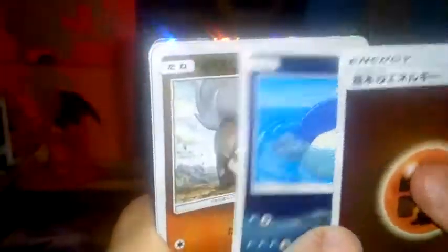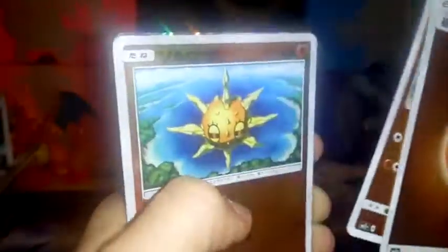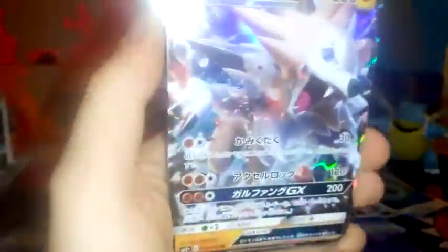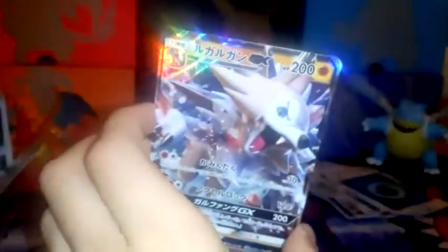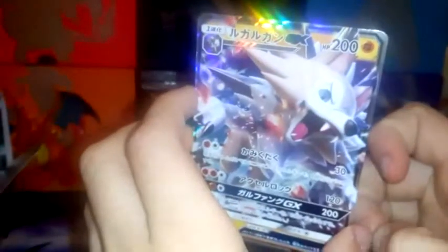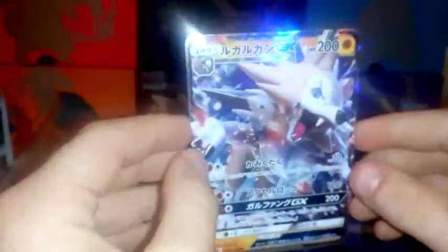Let's go. So we have a Fighting Energy — and I see something else. Rockruff! So — okay, funny thing — this Lycanroc GX is the Japanese version of the one you get in the Lycanroc Box. I opened that, so I'll link a video to that. Yeah, I'll link the video of me opening the Lycanroc Box, but this is the same card in Japanese. That's awesome.